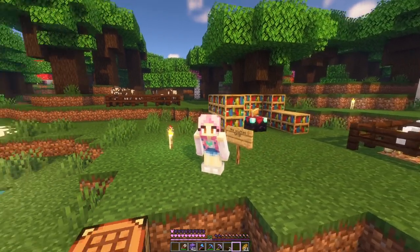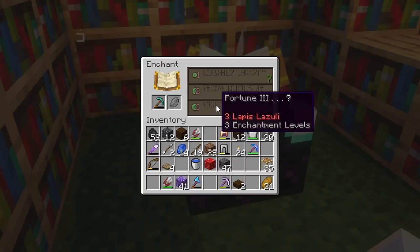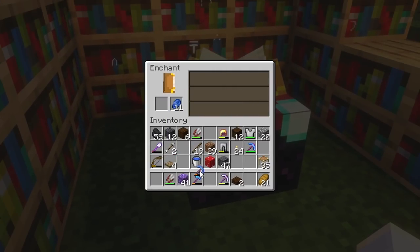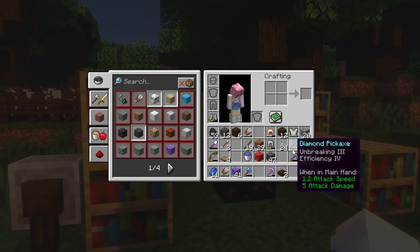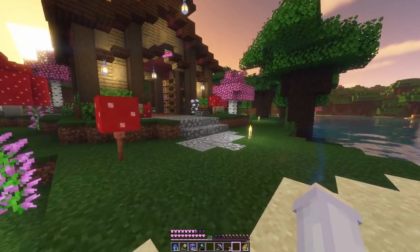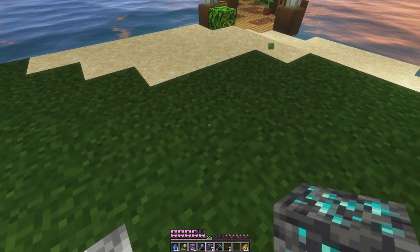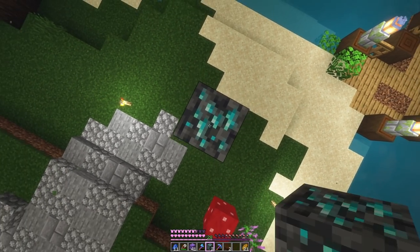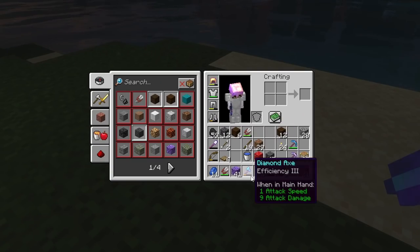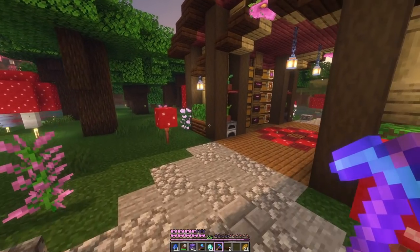We're at level 31 and after some re-rolling at the enchanting setup we finally have Fortune — I've been waiting for this! We had seven diamond ore in storage and I was hoping for maybe over 15. We got 21! It's night, I need to sleep. 21 diamonds is a good diamond day.